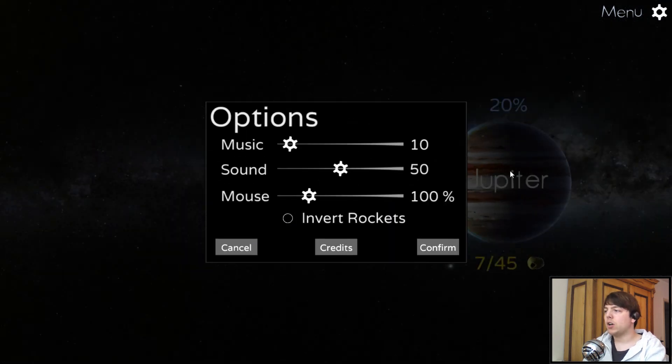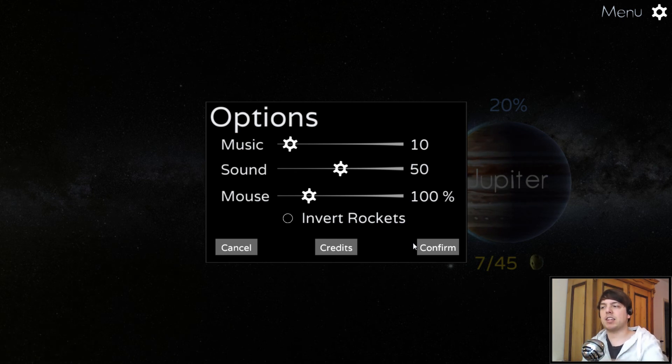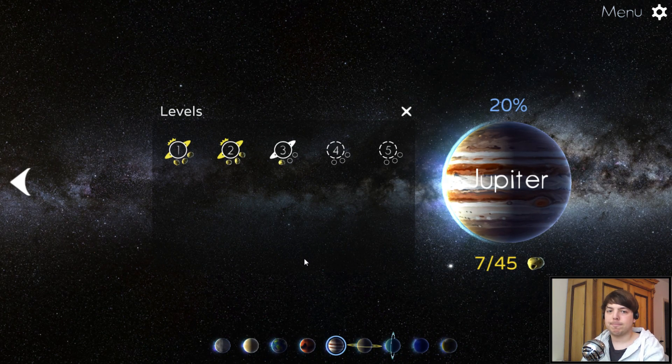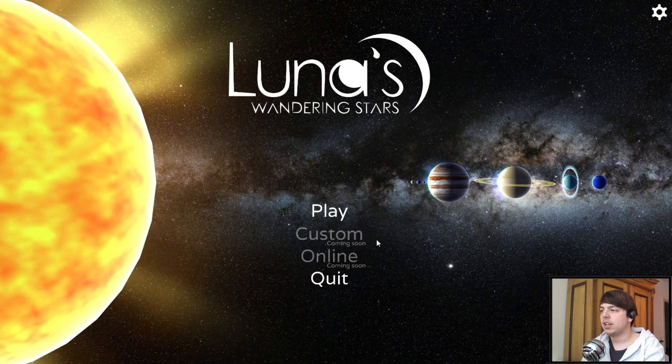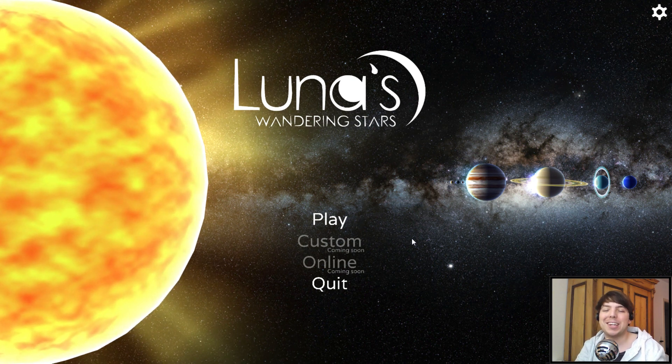For your spare time. The option menu is a little lacking, but we have separate sound sliders, and there's a launcher option menu when you start the game where you can set up resolution, window mode, and full screen. So it's actually not lacking — it has everything you need. You have separate sound sliders, resolution, windowed, and full screen — no borderless window, but still pretty okay for a 2D game.